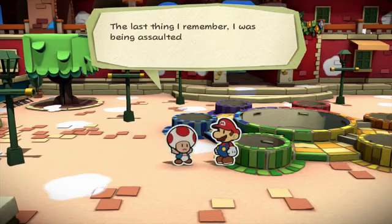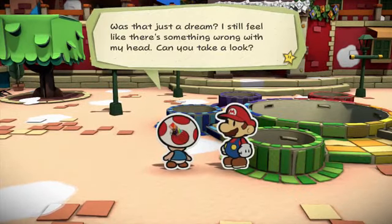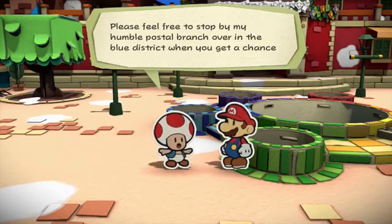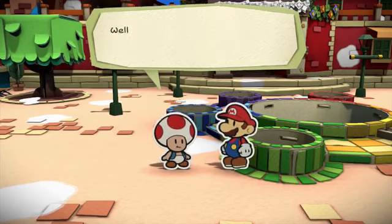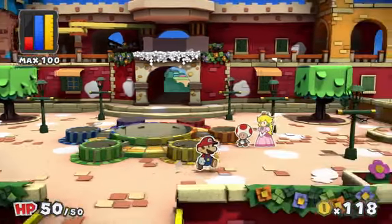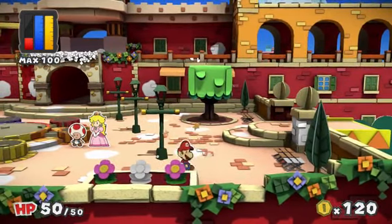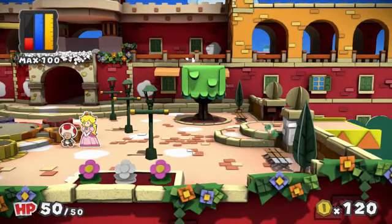Mario, what happened to me? Last thing I remember, I was being assaulted by a bunch of shy guys with straws - was that just a dream? I'm Toad Master General here in Port Prisma. Feel free to stop by my postal branch in the Blue District - you can even set up your mail to be forwarded here. This has been a great intro, but I do want to see what happens when we start filling stuff up with paint.